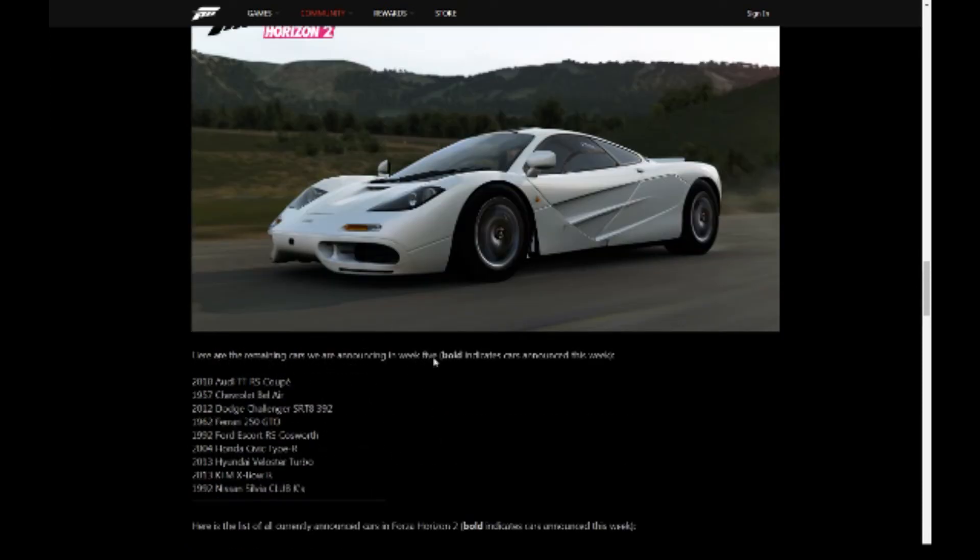Here are the remaining cars announced this week, in week 5 — bold indicates already announced. The rest of the cars announced today include: the Audi TT RS Coupe, Chevrolet Bel Air, Dodge Challenger SRT8 392, the Ferrari 250 GTO, Ford Escort RS Cosworth, the Honda Civic Type R 2004 version, the Hyundai Veloster Turbo — which sounds very bizarre when tuned up — the KTM X-Bow, and the Nissan Silvia Club KS.